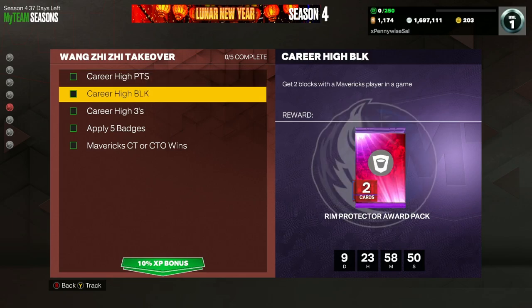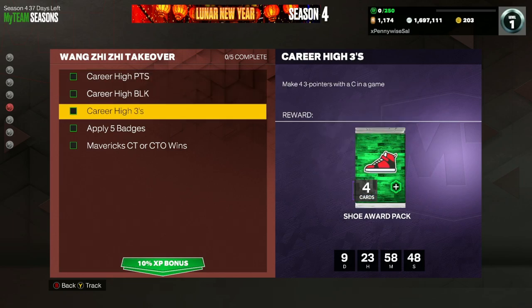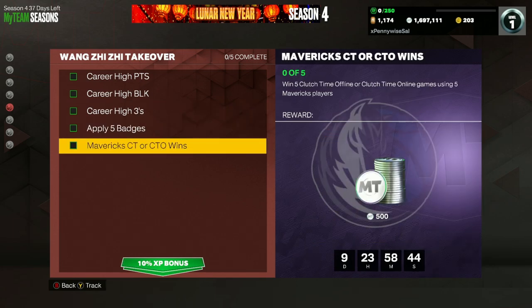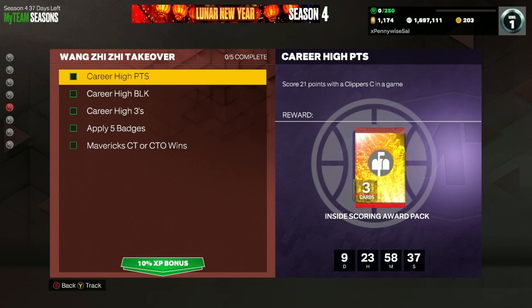All you guys have to do is score 21 points with the Clipper center in a game, get two blocks with a Mavericks player in a game, make four three-pointers with the center in a game, apply five badges to a player, and then win five Clutch Time offline or online games using five Mavericks players. Very easy to do — this should literally take like 30 minutes to get this Wang Zz card.